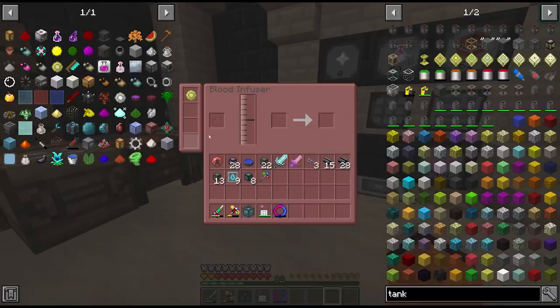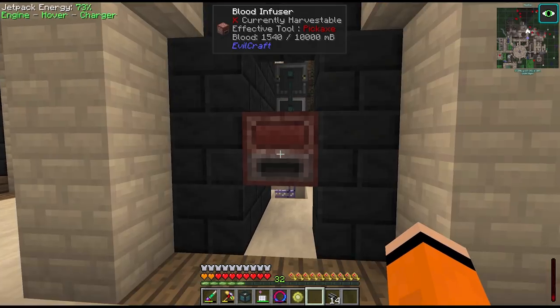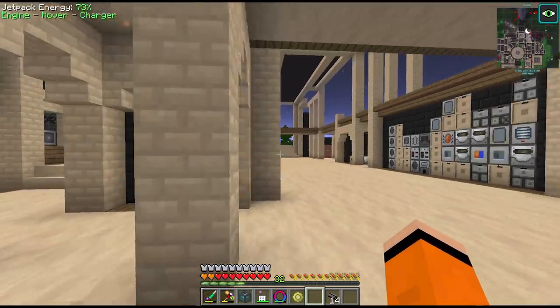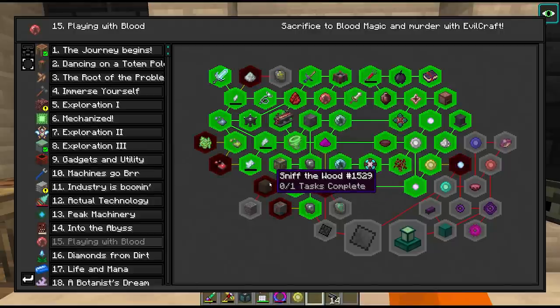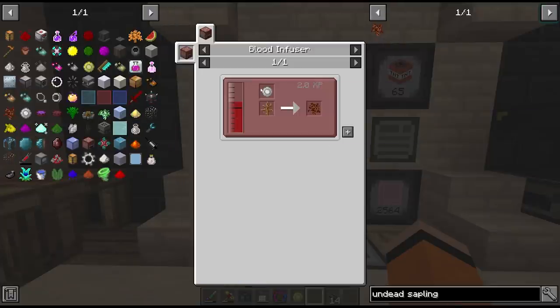The blood from that ender tank we want to send into the blood infuser to automate all of these recipes. I'm not sure if this is a sided machine — if we have to input items or liquid from specific sides — but I think we can just tuck it in this little corner. The first recipe I'd like to put in is the undead sapling, which will allow us to build out our incense altar. To craft the multi-block we need wooden paths which take undead planks, and the trees unfortunately don't drop saplings so we have to craft them every time — it costs 25,000 blood per tree.